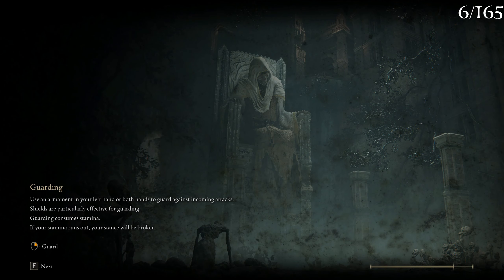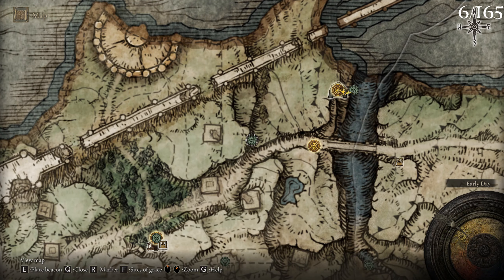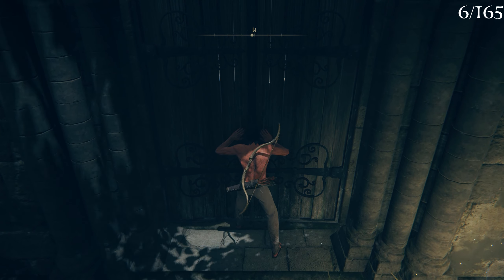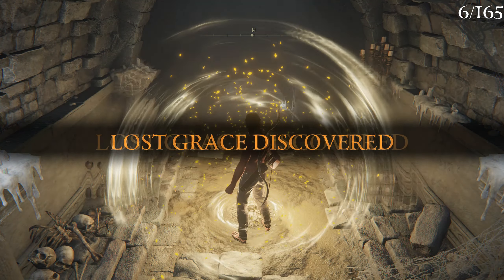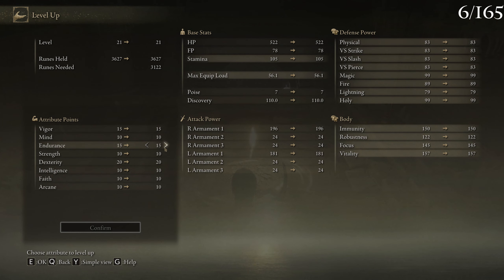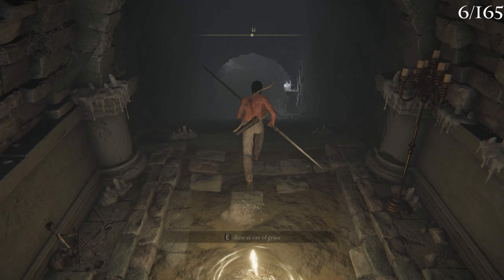Let me check the charm — it raises attack power with lower equipment load. I'm at 0.8 load with this one versus 0.7 with the other, but I still have light load which is good. If I level up endurance I can eventually wear more, but I want to keep light load for the extra damage — although I'm not sure exactly how much it is. I'll replace the talismans after I find better ones.